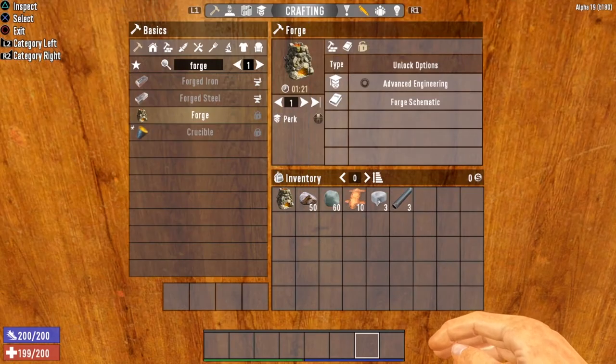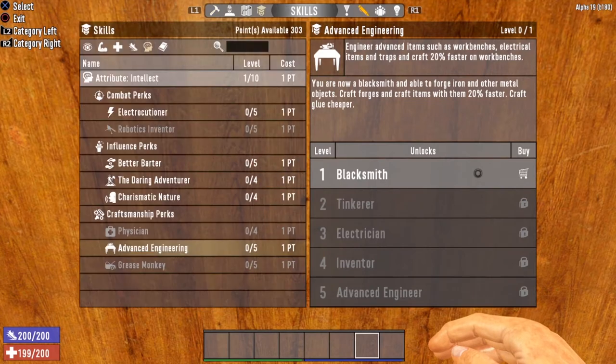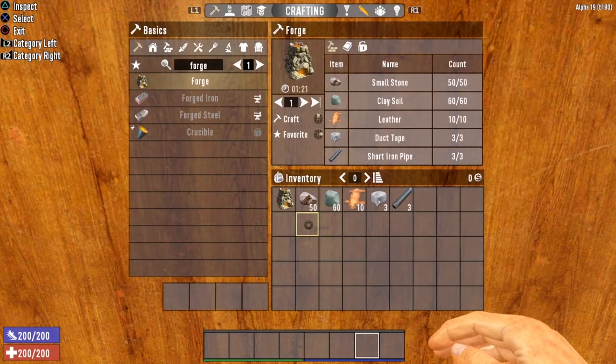The next crafting station is the forge. In order to craft a forge, you will need to find either the forge schematic or you will need level 1 of the Advanced Engineering perk located in the Intellect Tree. Once you have the forge unlocked, you will need 50 small stone, 60 clay, 10 leather, 3 duct tape, and 3 short iron pipes.